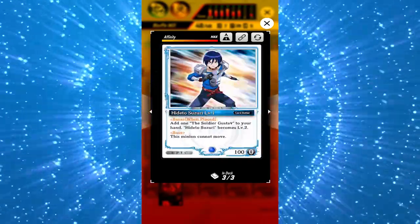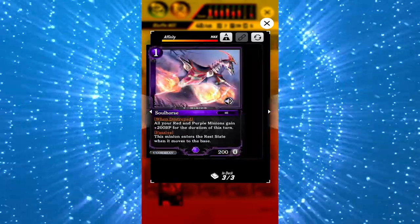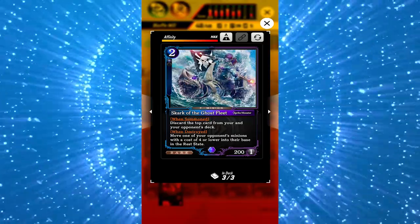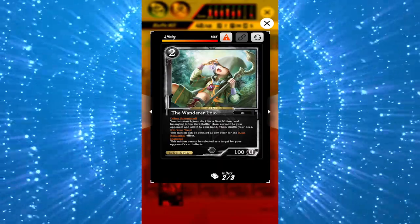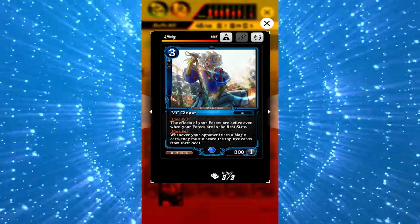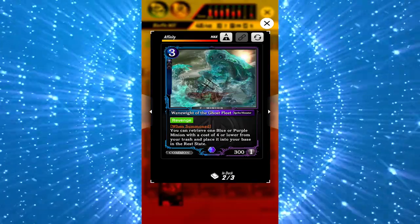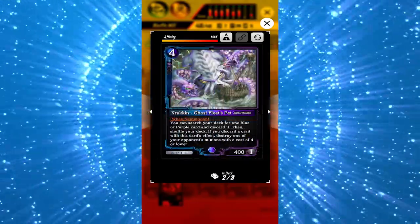First, you have two Sheldon for mana ramp, then three Suzuri, two Barl, three Soul Horse, three Dark Knight, two Death Shark to help mill our minions and opponent, three Lolo for searching our Suzuri, three MC Gengar, three Power Consumption, two Wave White since we needed to bring back our Gengar or Death Shark.